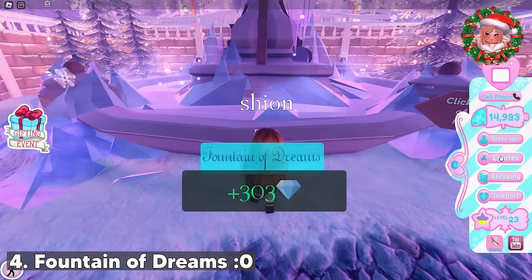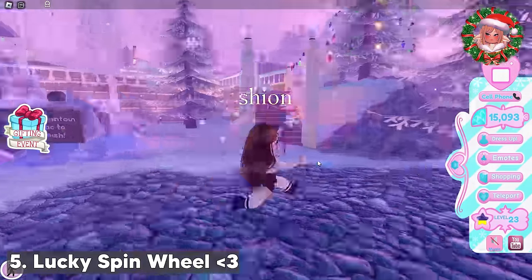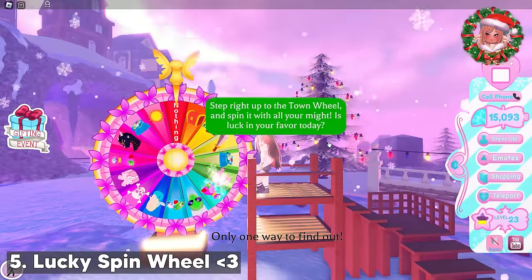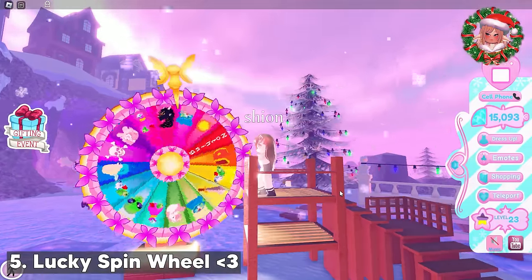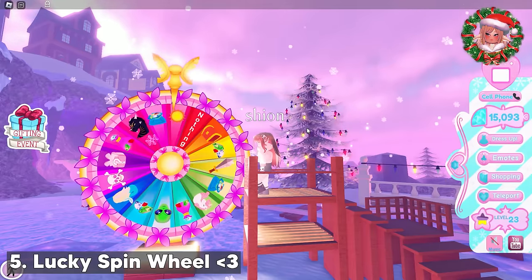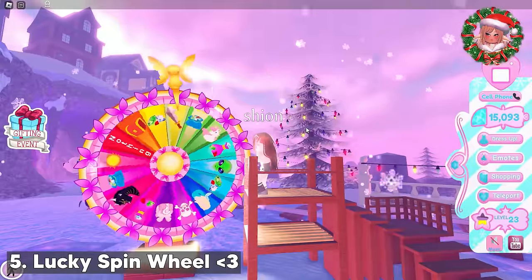But if you win a halo, you can sell it on the trading hub for a lot of diamonds. Now let's get to the wheel. If you spin this wheel, you can get diamonds, accessories, nothing, or death lol. If you win accessories, unfortunately you can't sell them. But there's a huge chance that you will get diamonds, so it's definitely worth the time to spin the wheel.